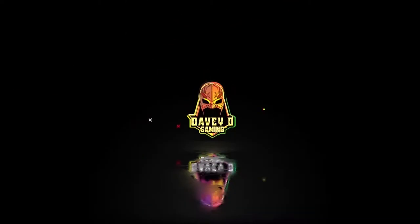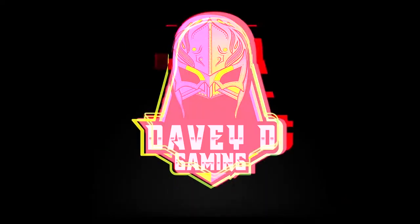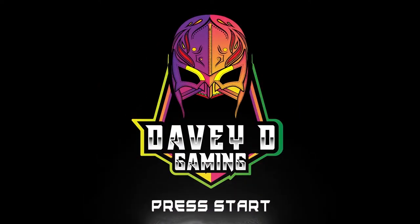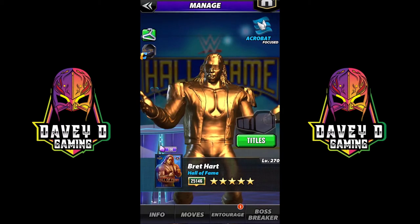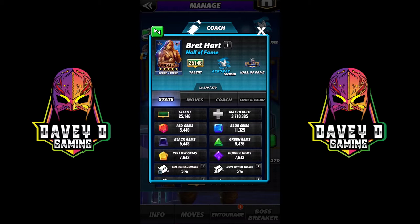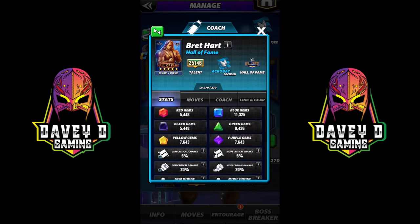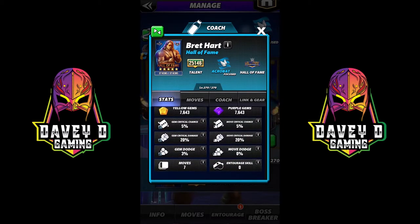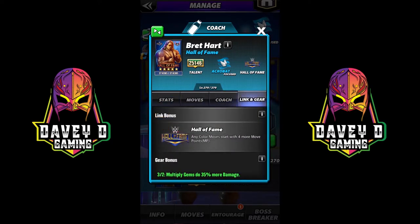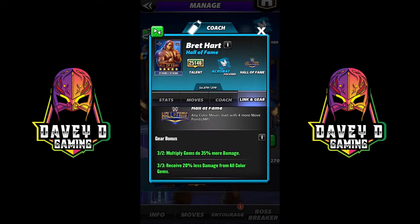Too many thoughts on my mind, I can't sleep at night so I just keep writing. I don't need no help, I don't need opinions, so don't waste my time. This is the Hall of Fame Bret Hart — he's a focused acrobat. Let's look at the stats. At present, his coaching abilities are not in game, but his links are Hall of Fame links.